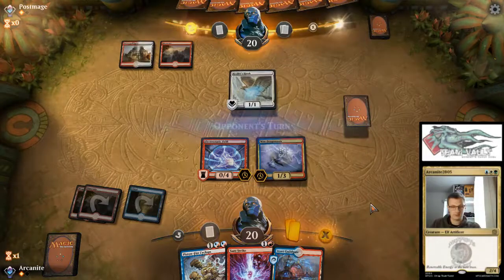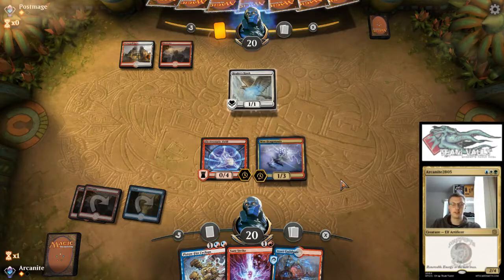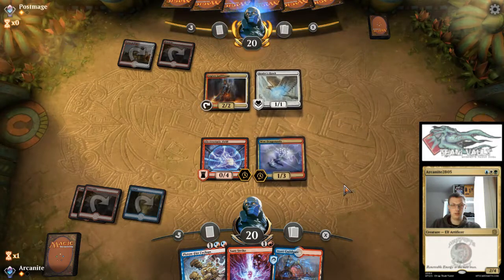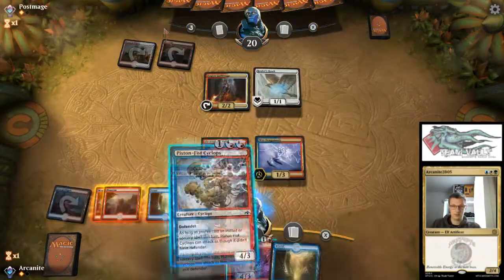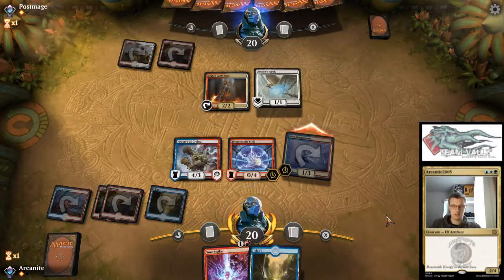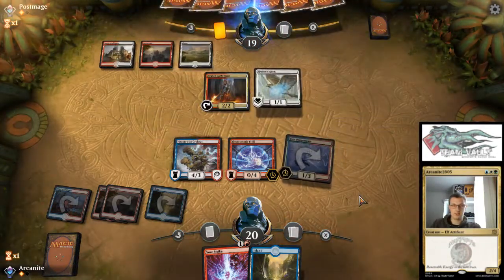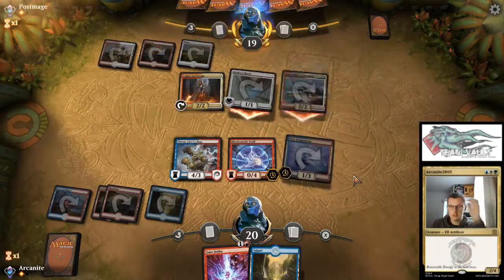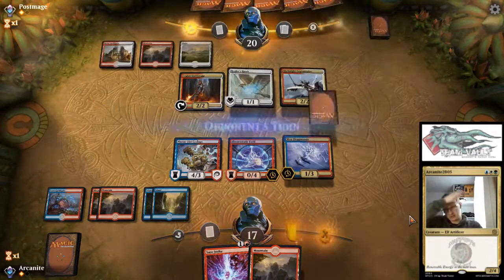Dragonauts. Our opponent attacks — we're not blocking, because that's 100% the combat trick. Do we have mana screw? Our opponent is mana screwed — smell blood. I'm smelling blood. That doesn't actually notice any — that was a terrible attack, because we just let them attack. It's just bad. Alright, moving on. That was bad. Let's stop being aggressive — that's silly.